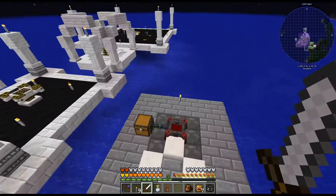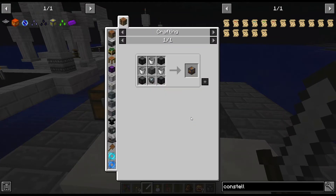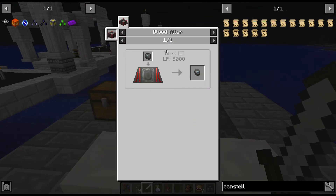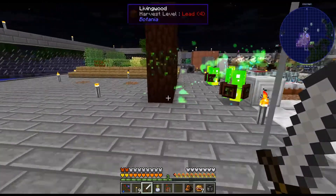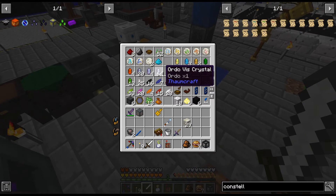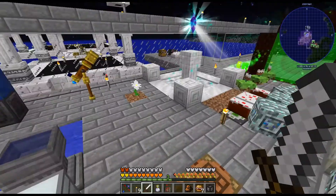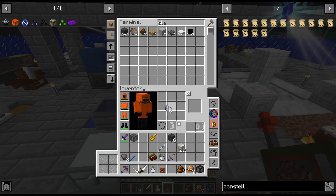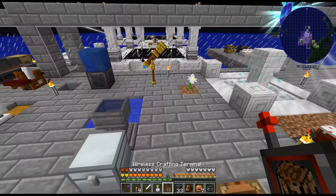Let's get some more blood magic. I need to at least get to tier 3. We need tier 3 for the Rune of Capacity because we need to be imbued. So I need to at least upgrade this one. In order to do that I'm going to need a bunch of... just realized I don't have enough living rock. We're going to need at least 40 of these.